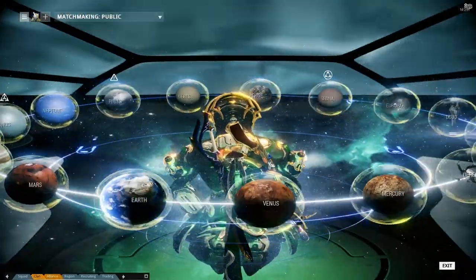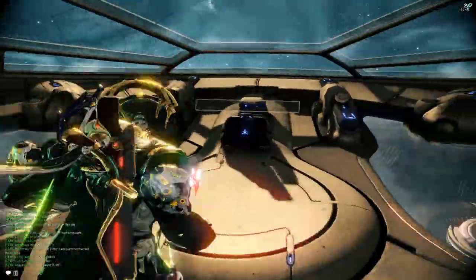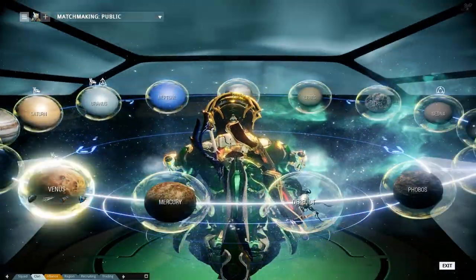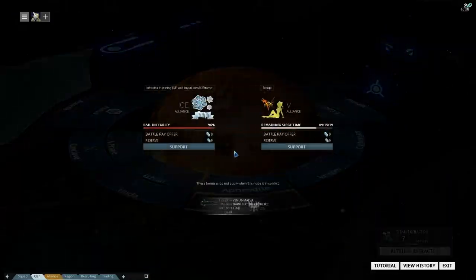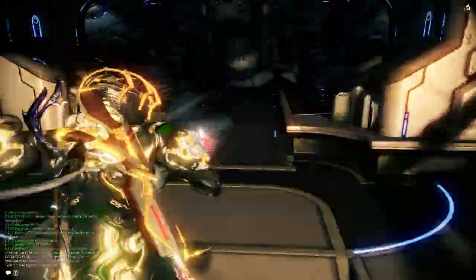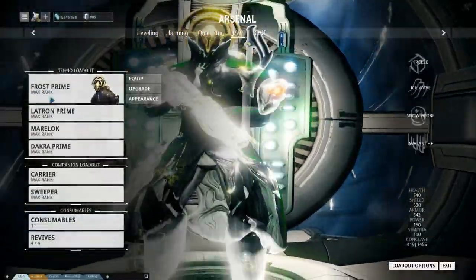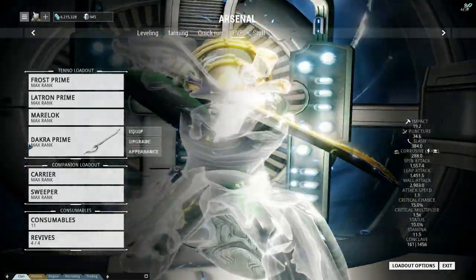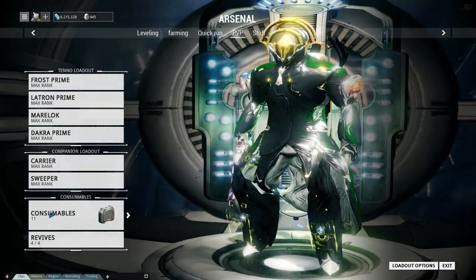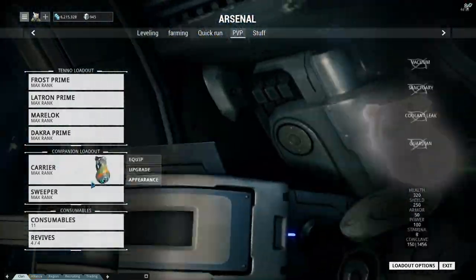Before you go into one of these conflicts you should know how it works. When you enter a conflict you're going to be unranked — both sides start unranked. Everything on your Warframe, weapons, and melee is active, but you will not have a companion of either type. I have a PvP loadout set up with a Carrier, but it disables itself. You also will not be able to use any consumables — no scanning, no energy pads, nothing like that.